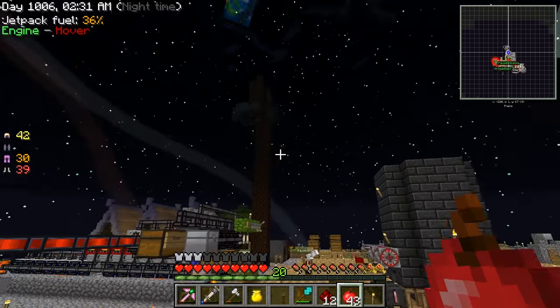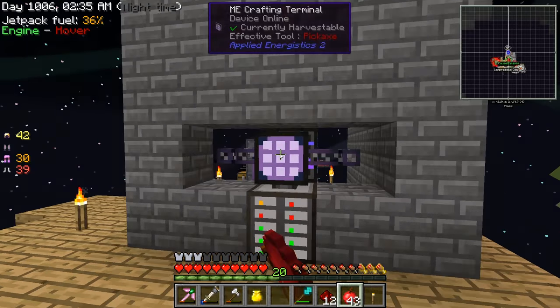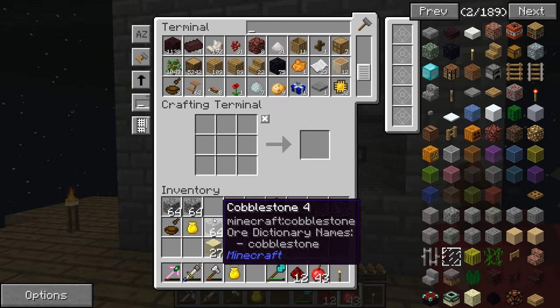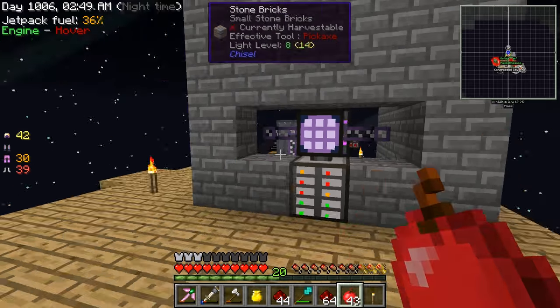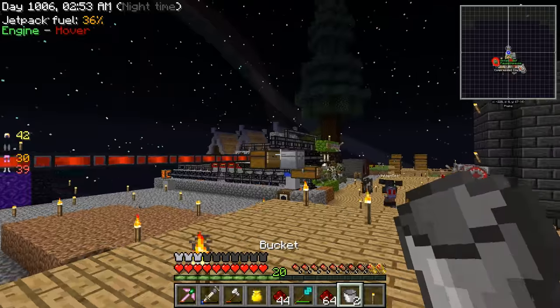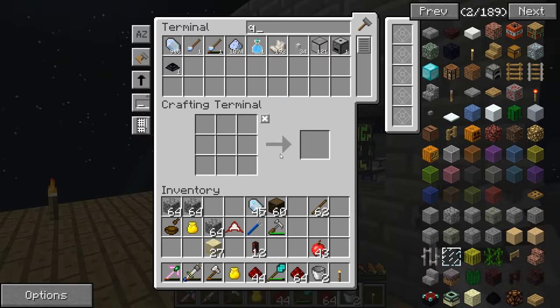These trees are so huge, yeah, and they have hardly any leaves — look at that, oh my god that looks so cool. Here you go Etho. Thank you, no problem. We're a well-oiled machine is what we are — we've all got our own little projects going, all helping each other out. It's beautiful.